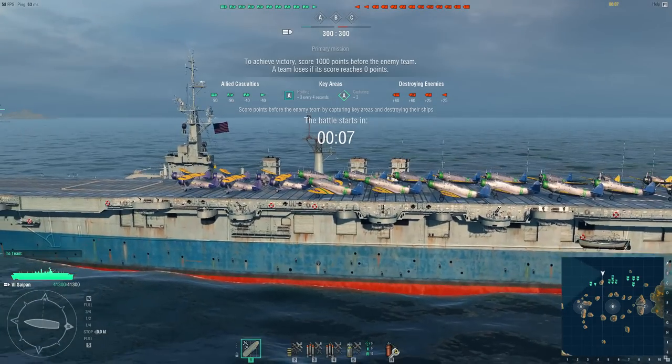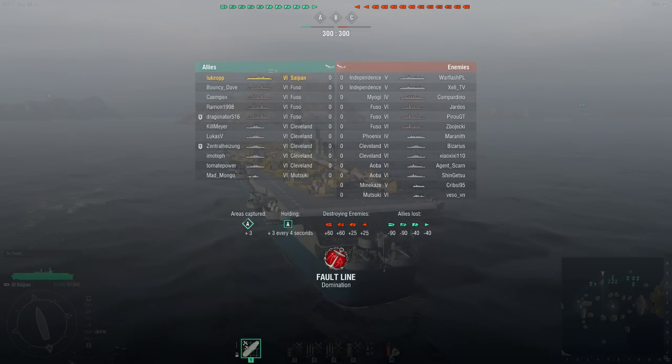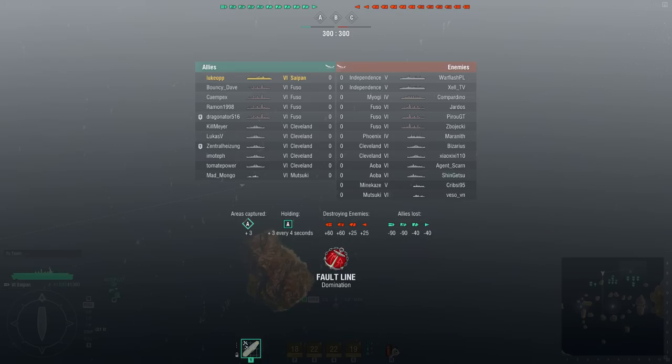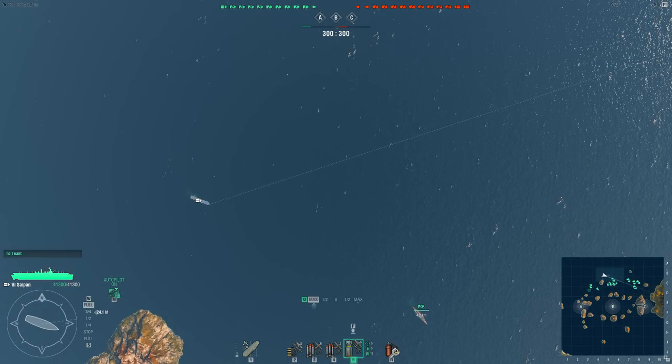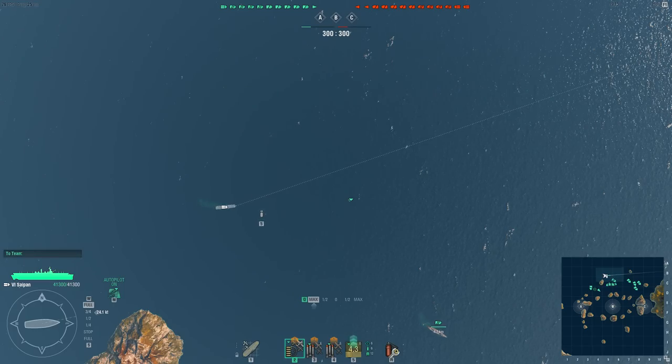Alright, here we are — the tier 6 Saipan American aircraft carrier in action. This is a domination map on Fortline. We actually have two Independence aircraft carriers against us, which isn't ideal, but we have the technological advantage even though they have 6 plane squadrons to our 4. The enemy has quite a lot of tier 4s and 5s, so this will be a close match. Let's start letting loose the torpedo bombers, dive bombers, and fighters, and engage where the battleships will likely be.